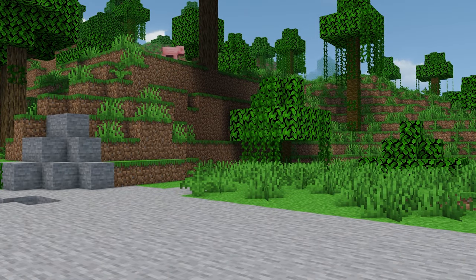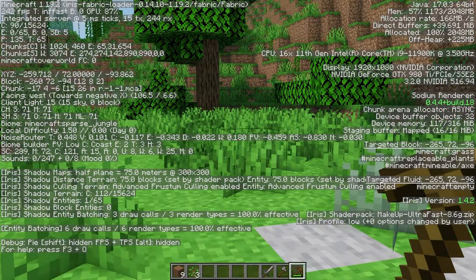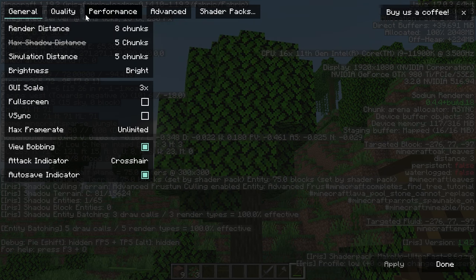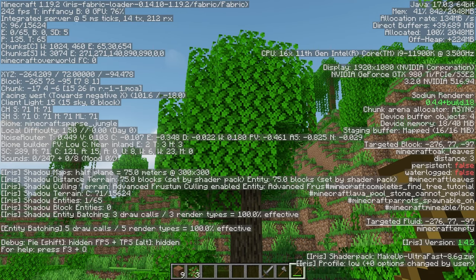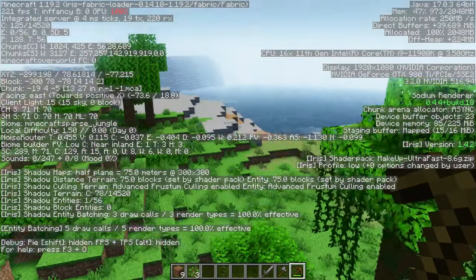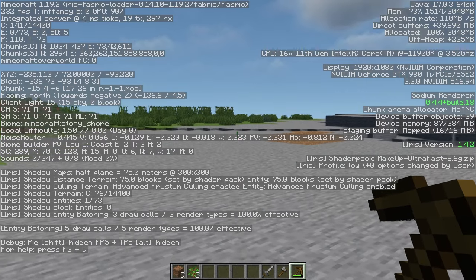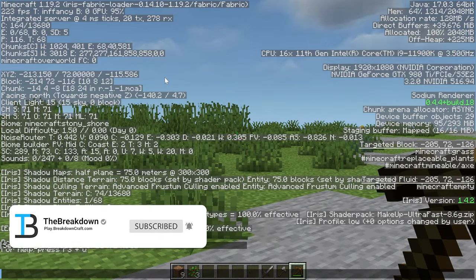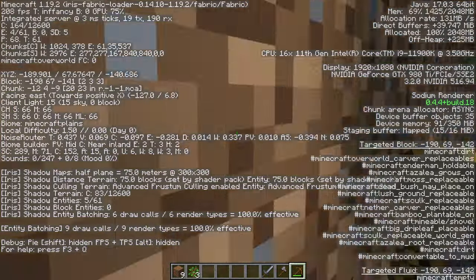We don't have a persistent FPS counter, but pulling it up with F3 we have over 200 FPS. Now, one thing I actually don't like is the leaves — I love transparent leaves that look really good — so I'm going to turn on Fancy Leaves quality and Fancy Graphics. Look, the leaves look a lot better, everything looks a lot better, and we're still maintaining well over 200 FPS consistently. That's how you can boost your performance with shaders. Now that you know how to improve your FPS with Iris shaders, check out the video on optimizing FPS with Optifine — you can achieve over 200 FPS with Optifine shaders using those settings too.